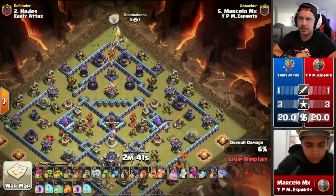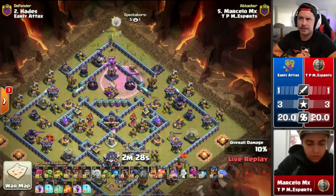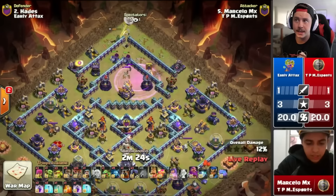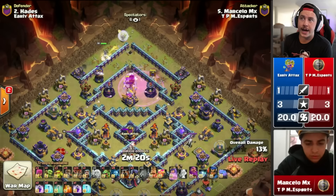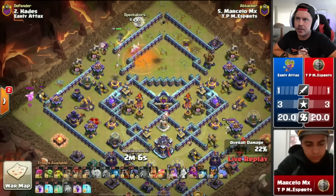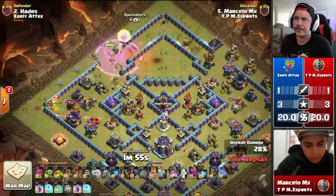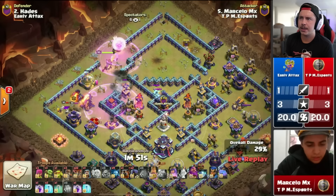She's going to need some spells to help out — monolith already locking on, there's the freeze, there's a balloon, there's a battle blimp slightly placed to the right, hits a seeking air mine right away. Yetis go in but the queen got locked onto. Did they take the monolith? Yes — queen does not go to ability. The yetis need to go back in and take this eagle. One archer actually pulled them back in, then they go for the eagle. He drops the poison spell because of all the archers, the headhunters more importantly. King on the left side of the base.